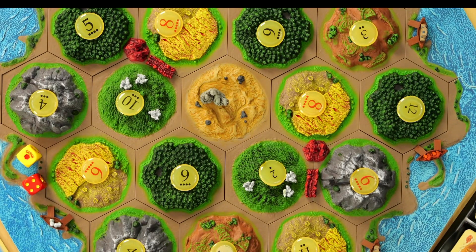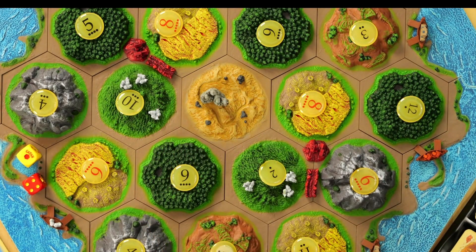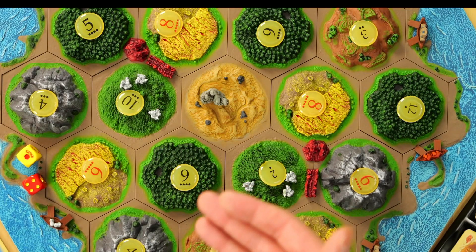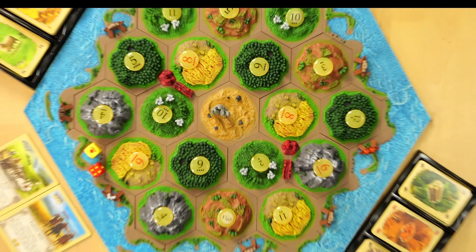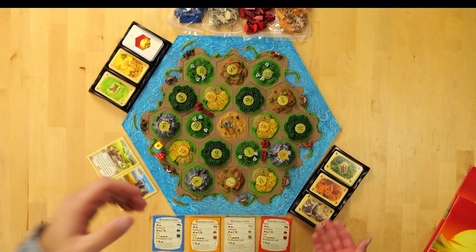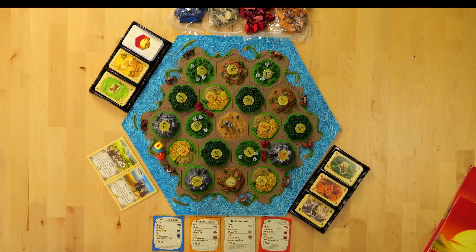You can only build on your turn. The active player can trade with all other players, but inactive players cannot trade when it's not their turn. There are ports in the game. On trading, if nobody is willing to trade with you, you can trade into the bank at a four-to-one conversion — so if I had four bricks but needed one sheep, I could trade four bricks to get that one sheep.